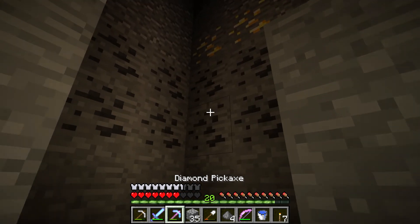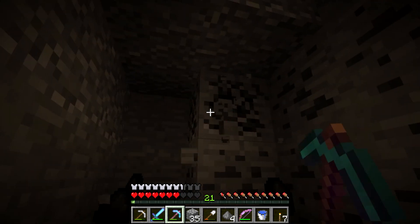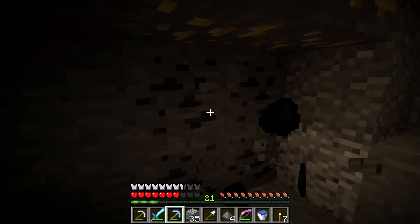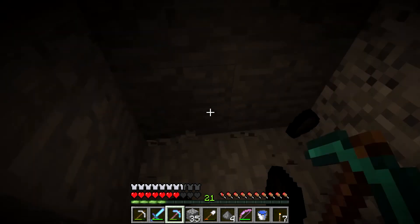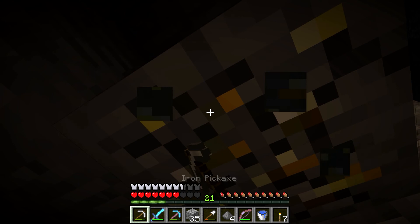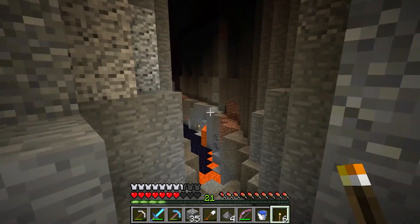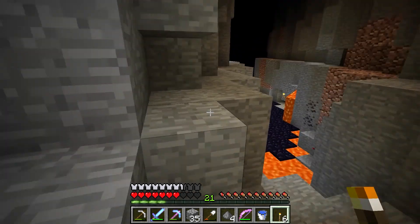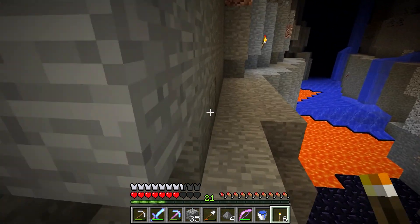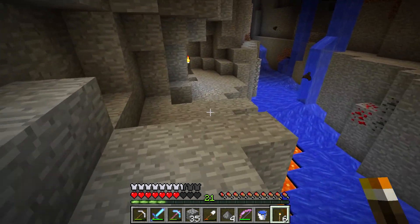Spawners are more valuable than anything else. Once I get the mob tower fully operational, then the only thing we're really missing is a source of diamonds, because we'll get iron from the zombies. I don't remember if witches drop redstone.